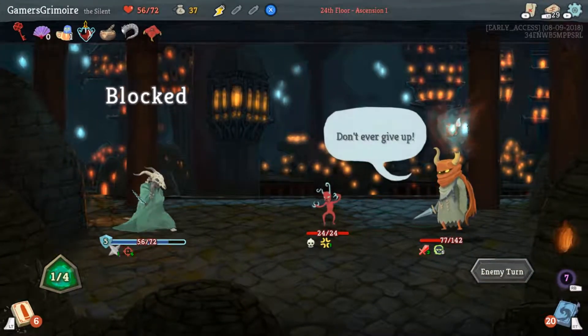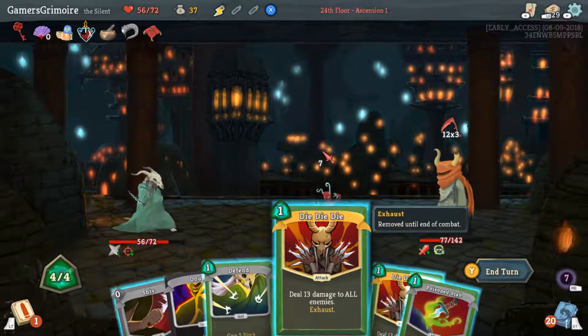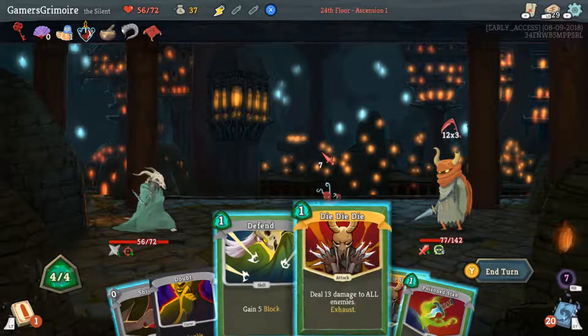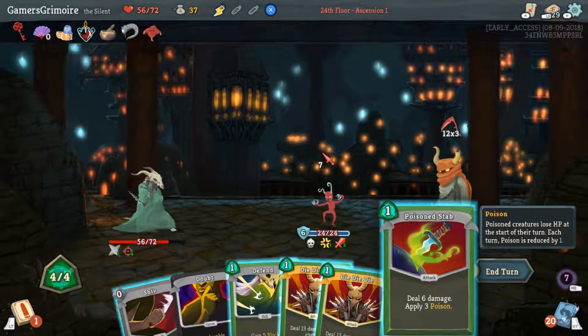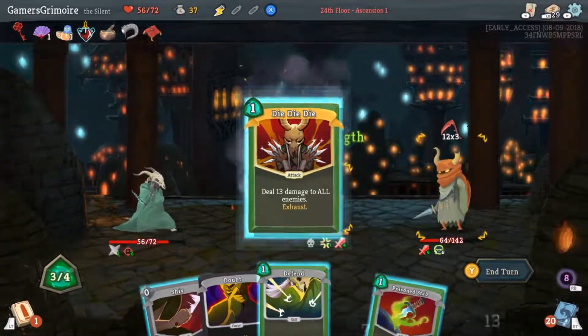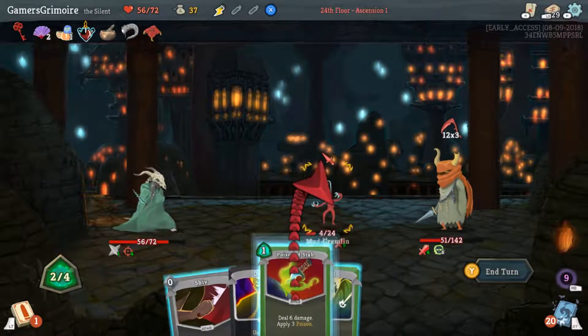Unfortunately we don't have any way of discarding that card. This is why — okay, this works out because we have multiple Die Die Dies. I think you just go Die Die Die Die Die — it should kill the small guy. Are you shielding? Poison Stab the big guy and then shove the other guy.